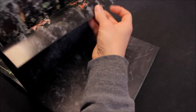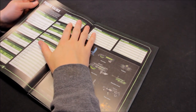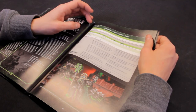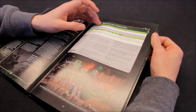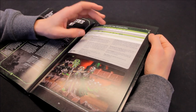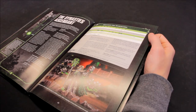Imotekh the Stormlord - check out the points values. It's just 200 points for him, power level 10. Movement 5, weapon skill 2+, ballistic skill 2+, strength 5, toughness 5, 6 wounds, 3 attacks, leadership 10, 2+ save. It's a great stat line for him. He's armed with the Staff of the Destroyer and a Gauntlet of Fire, only one model per army.